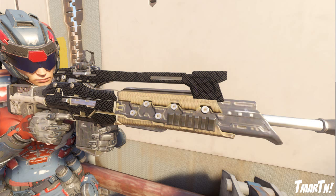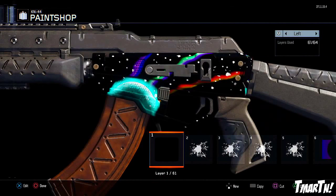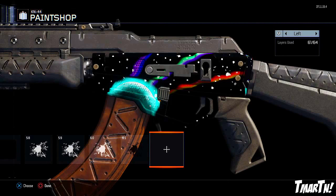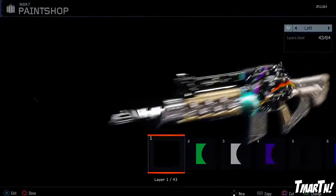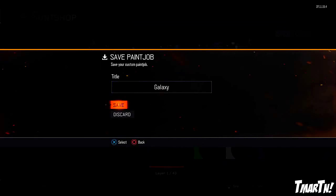Finally, last but not least, going to the opposite end of the spectrum — instead of clean and simple, we have the Galaxy Camo by JKS Games. He put this on his M8, his KN44, and his knife, and all three are equally cool. This one is super super involved — I have no clue how he made it but it looks really good and I commend him for it. Congrats to JKS Games on taking that number one spot.